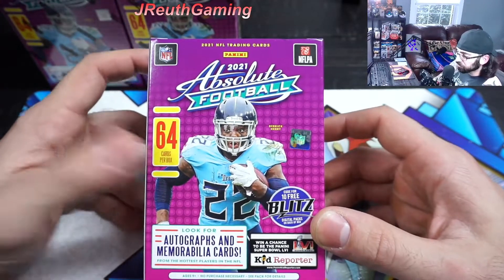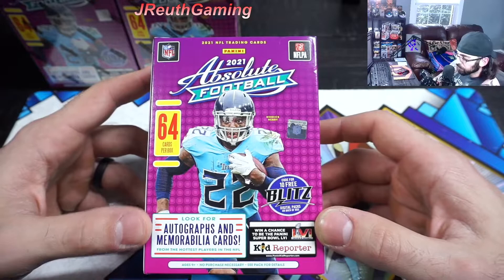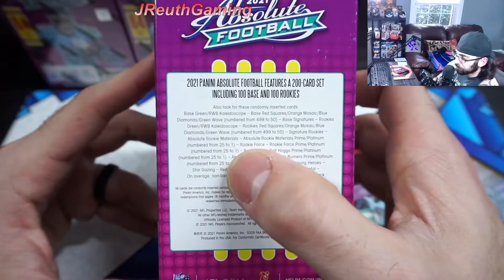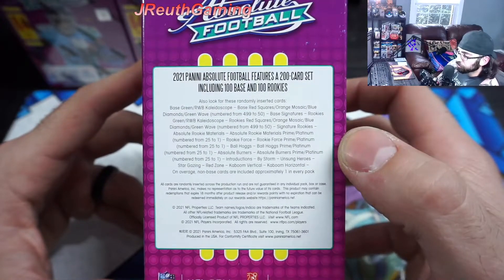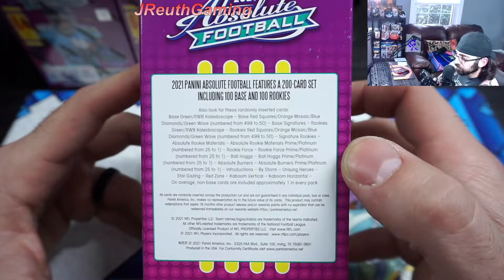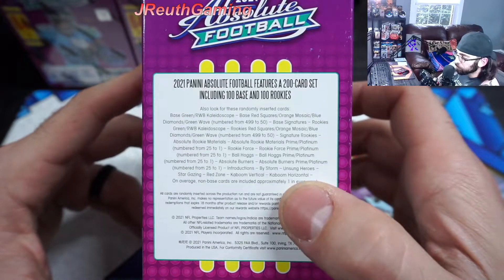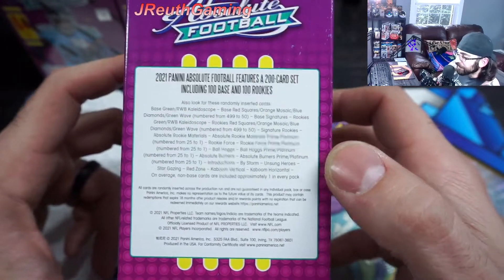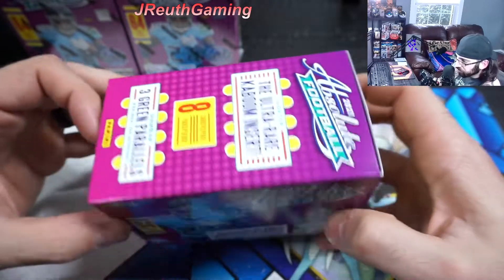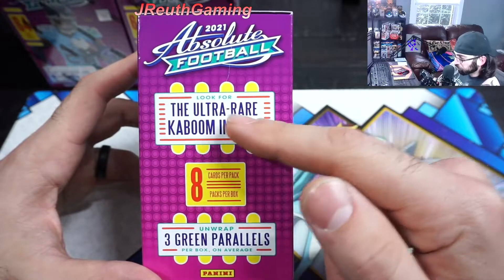So, 2021 Absolute football. 64 cards per box, we're looking for - not guaranteed - one auto and mem card. That'd be cool. A couple low-numbered opportunities. Number two, one would be awesome. You do have the signatures and materials. So there should be like a patch card. But then right here - Kaboom! Let's go for the Kaboom. That's what we're looking for. That is the big ticket item for this product. Derek Henry there - you might be done for a year, unfortunately. But this is also the ultra rare Kaboom insert.